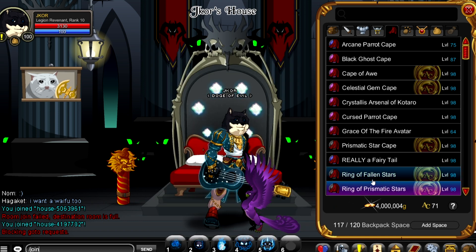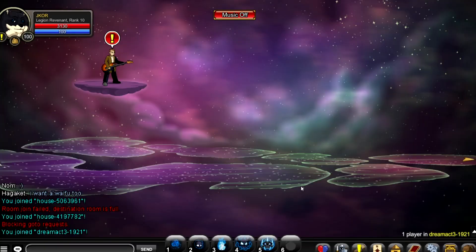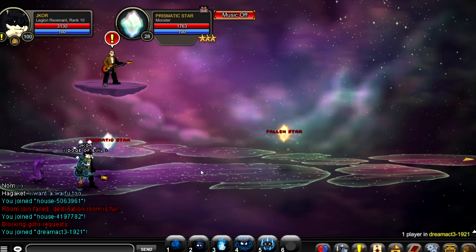So where do you get them? You join Dream Act 3 after you complete the event. Join this map and you just kill any of these for the Star Cape. But if you want the Ring Cape, Prismatic is the one to get the Prismatic one and Fallen will get you the Fallen one. That's the difference between these two capes.